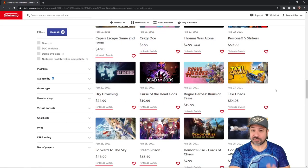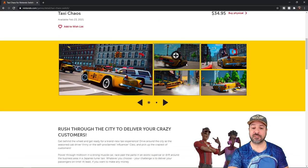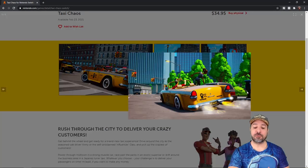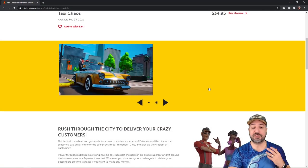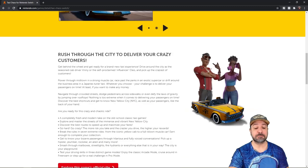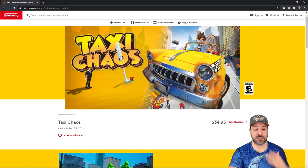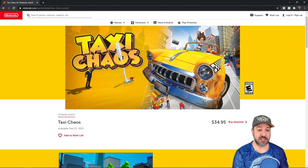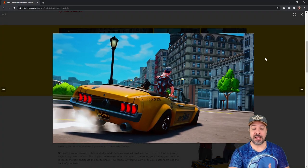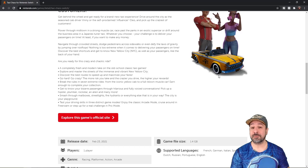We have three games left, and the next one is Taxi Chaos. This looks like a spiritual successor to Crazy Taxi, which I personally loved — I had it on my old Sega systems. If you've never played Crazy Taxi, it's an arcade-style racer where you play a taxi driver that has to pick up passengers and deliver them as quickly as possible, driving like a crazy maniac throughout the city. If the graphics and frame rate are solid, this will most likely be a really significant release and might be a ton of fun. The price is a little high at $34.95 — I would have liked to see it between $20 and $25 — but depending on how long the game is and the quality, it could be worth it.